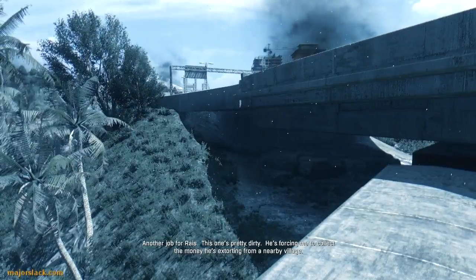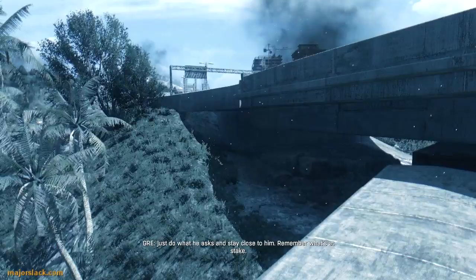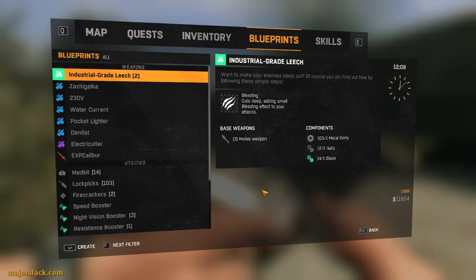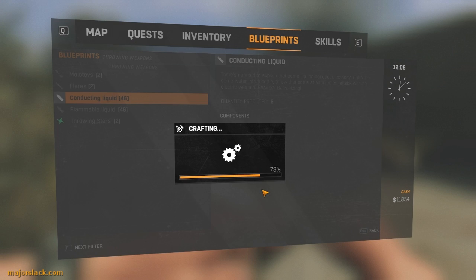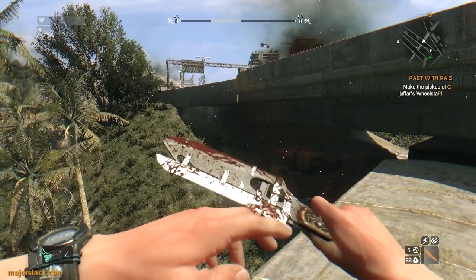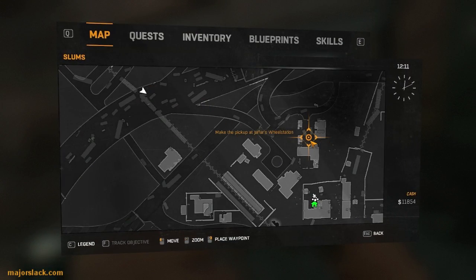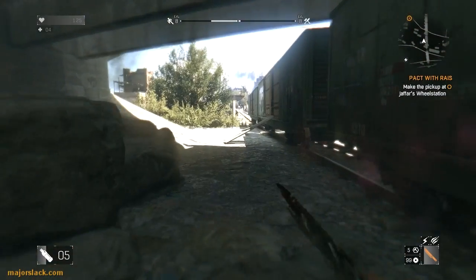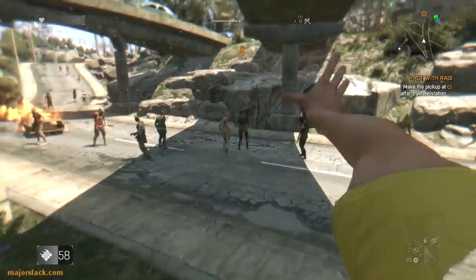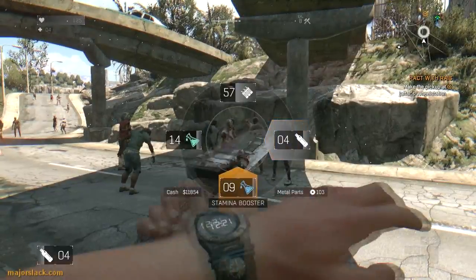Another job for Rice - this one's pretty dirty. He's forcing me to collect money he's extorting from a nearby village. Just do what he asks and stay close to him - remember what's at stake. Okay, just cranking out a couple batches of jolt juice, aka conducting liquid. Our first objective is to go meet Jafar at the wheel station. Once again, just picking a fight - well, I do have a cheap excuse: I want to pick some shrooms here, so I want to clear the area.